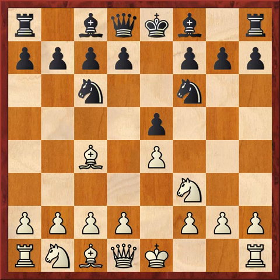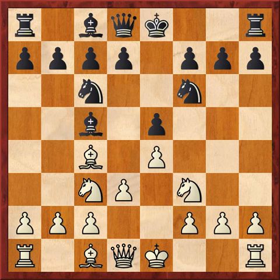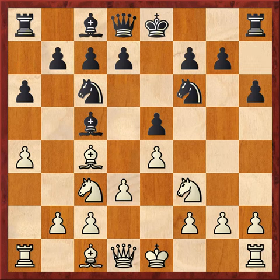Magnus Carlsen has the white pieces here. We have this sort of boring Gioco Piano pianissimo setup. a6 here — finally a move that doesn't mimic one of white's moves. a4 — Magnus expands on the queenside. We got h6; doesn't want any bishop to g5.